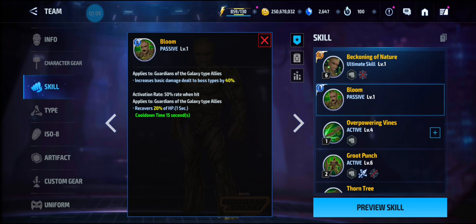Going to his tier 2 passive, he increases basic damage dealt to boss types by 40% to all Guardians of the Galaxy allies, and he has a 20% recovery of HP for 1 second on a 15-second cooldown when hit.